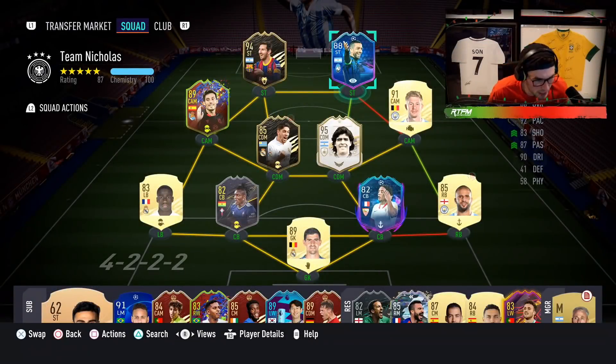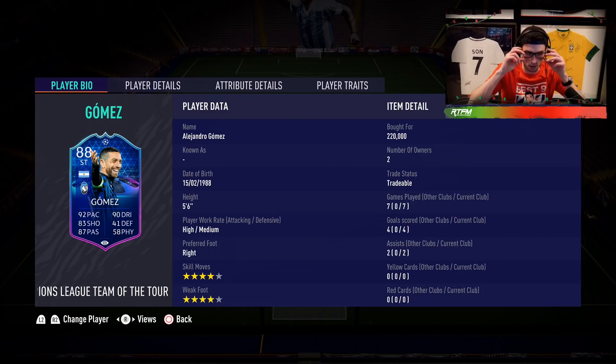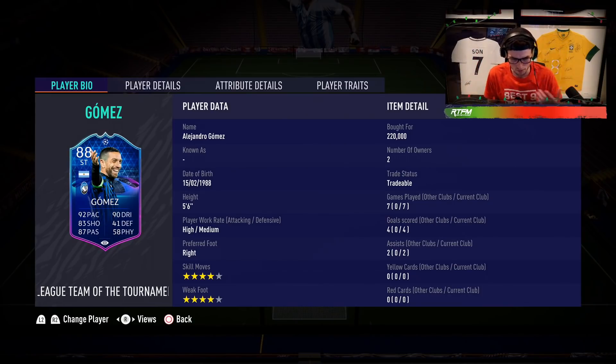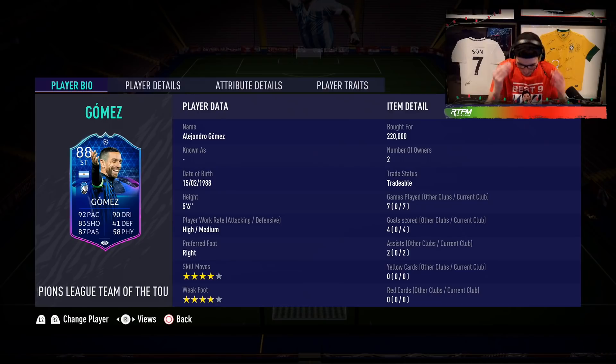Welcome back to another video on the channel. Today we're going to be checking out Papu Gomez's card — this is a card that looks really good to me, so I wanted to get a review up for you guys. He's about 200K on both consoles. We're actually going to use him in the Weekend League, so anything you don't see in this video will be included in our Weekend League highlights video, which usually comes out on Tuesdays. 88 Papu Gomez — the man who's carrying Atalanta to greatness.